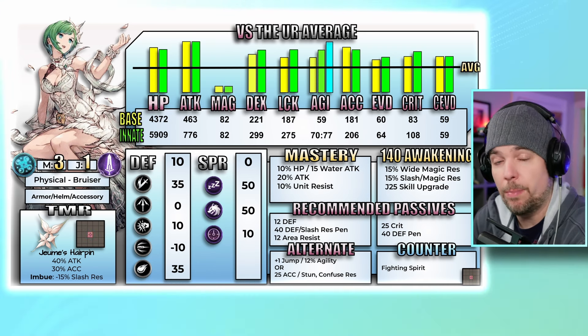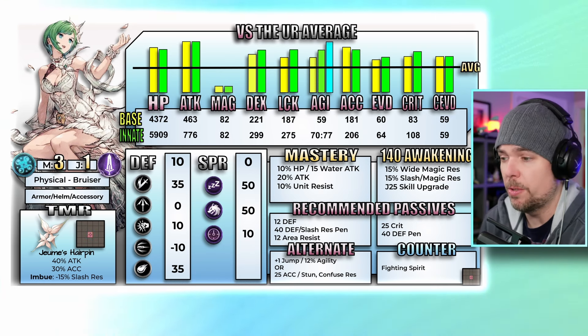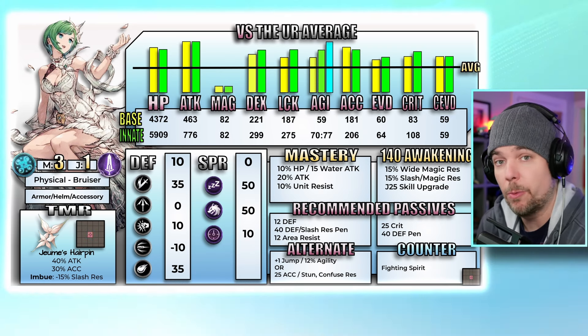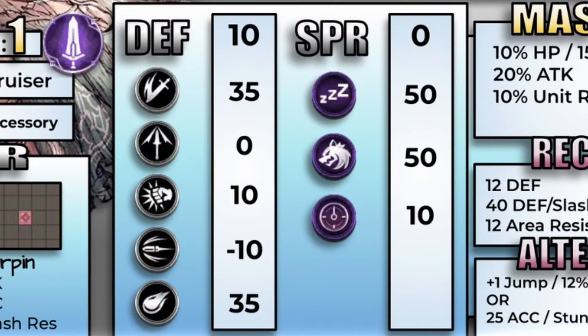The new Mont unit over in JP is in a similar situation. Either way, compared to what we've been used to seeing over the years, it's an absolutely incredible stat line. Moving into the defensive picture — she has 10 defense and zero spirit. We have two very strong resistances of 35 against both slash and magic, and she's also picking up a 10 resistance against strike.